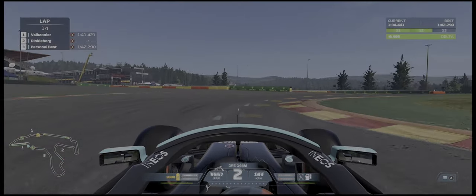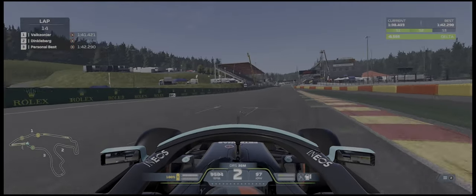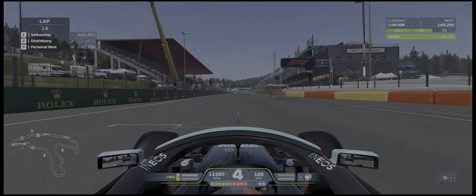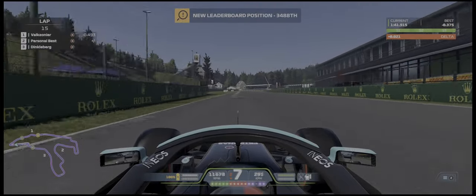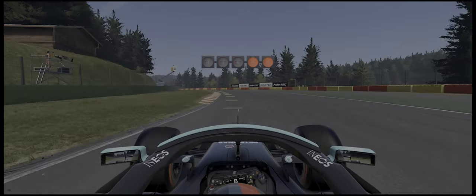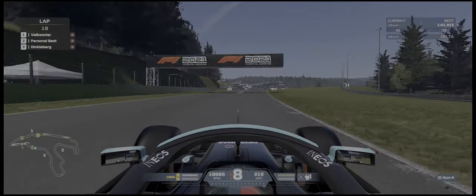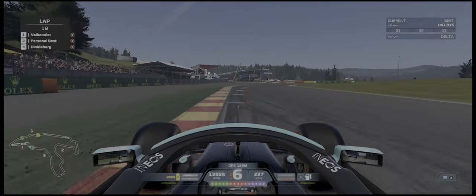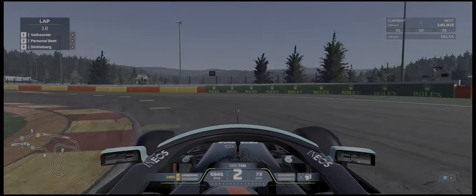Heading into the bus stop chicane, the second-to-last corner and the last corner — we get it horribly wrong on the exit and that delta time tumbles down. In the end, 3 and three-quarters of a second — 3.375 seconds is what our improvement was. So we're at a 1:41.915 now, and it's another day, lap 18.